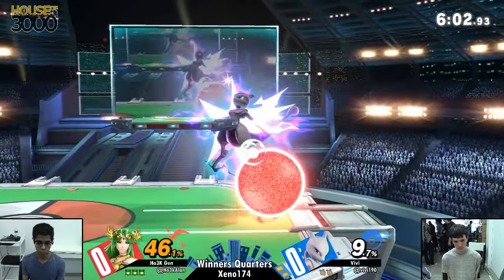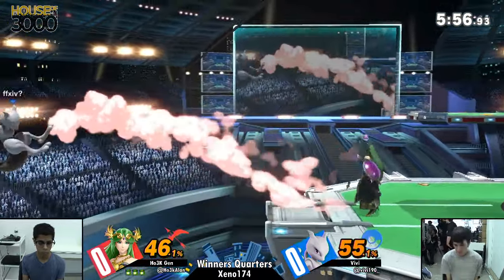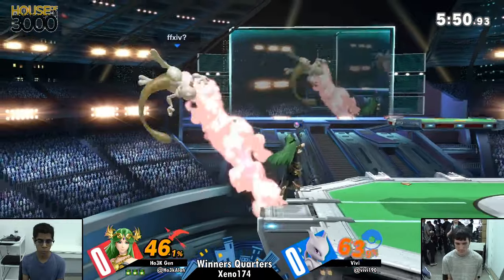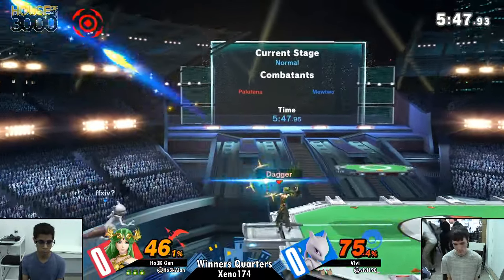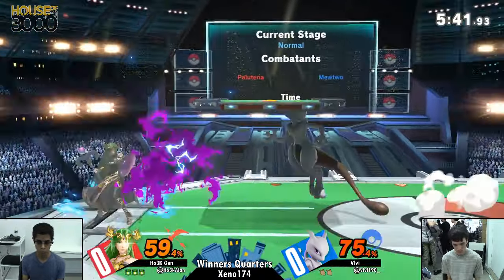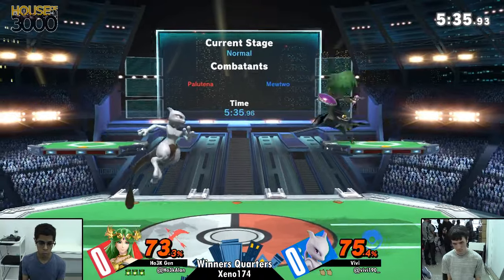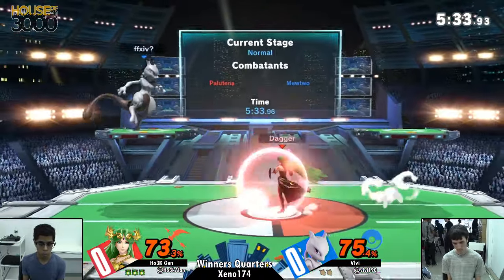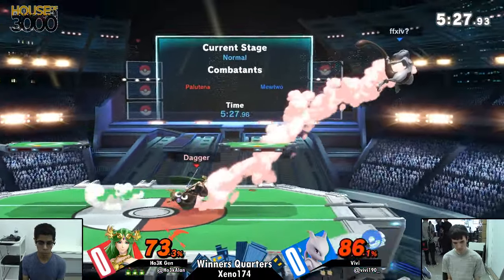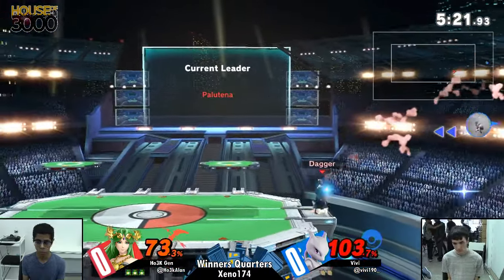Experimentation early on in this match, not looking too good — only 46% for the stock here. He's going to be able to rack up a little bit more damage. Early percentage Palatina combos, this is where Palatina really strides. The Mewtwo is having a hard time being able to get in. He reads a get-up attack and has him off-stage without a jump. Back throw, not going to kill quite yet.